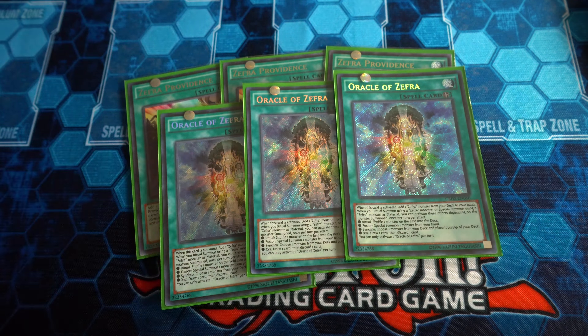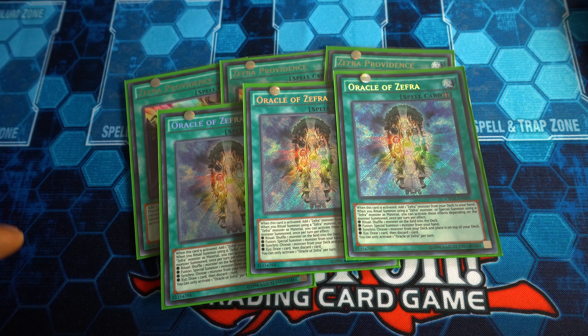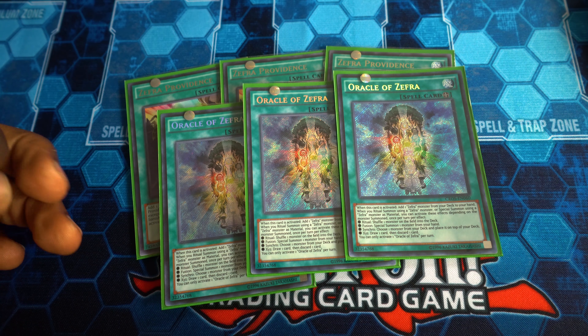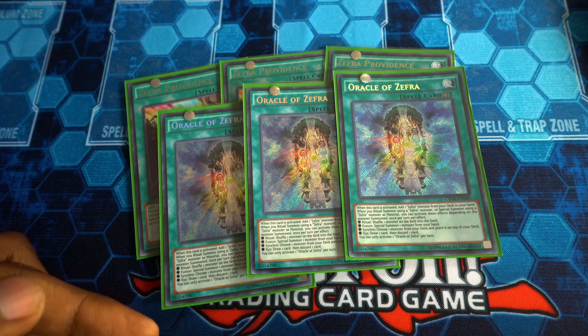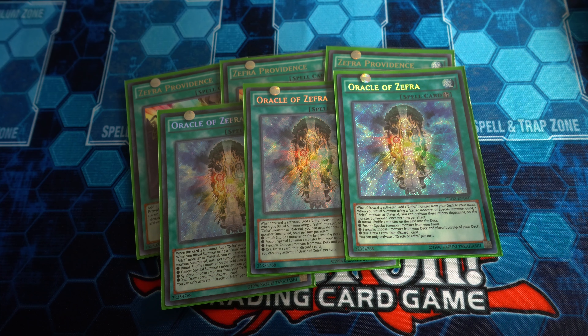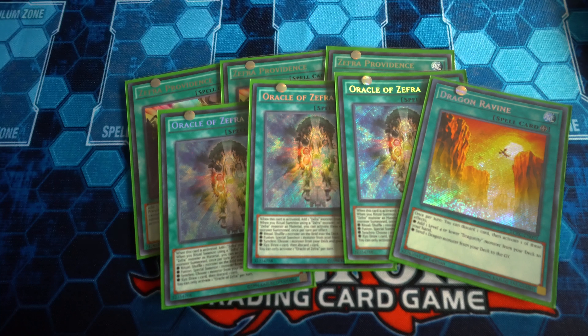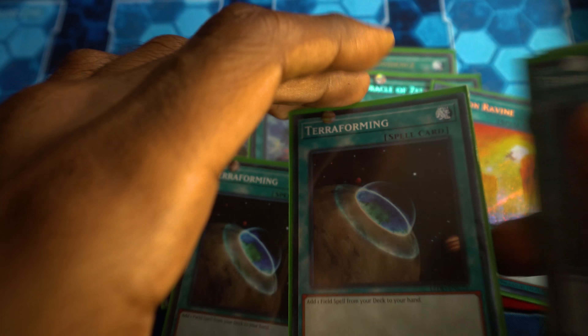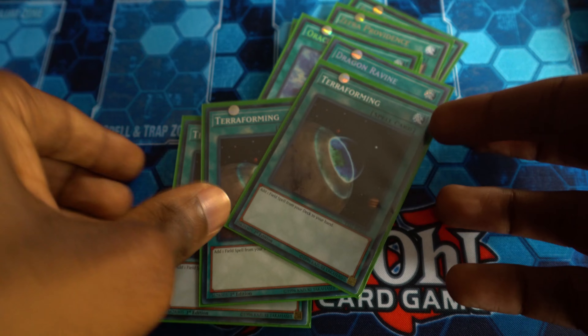Oracle of Zefra searches any Zefra monster when activated, and gets additional effects whenever you use a Zefra for a Synchro Summon or Xyz Summon. What's handy is if you Synchro Summon with a Zefra, you'll be able to take a monster from your deck and put it on top. If you make Stardust Charge Warrior, you can draw the card you put on top if you just make the chain links right — extremely useful. Then there's Dragon Ravine, used to pitch Dark Worm and Destrudo to the graveyard, and we have three copies of Terraforming to search all these field spells.